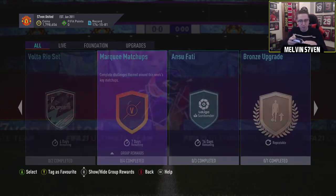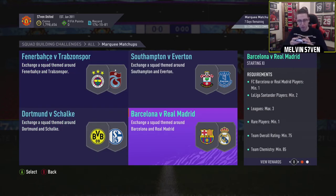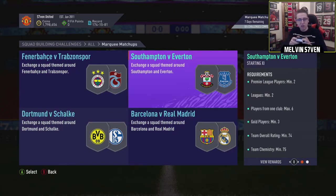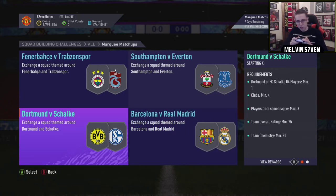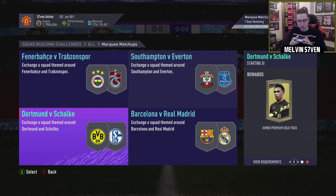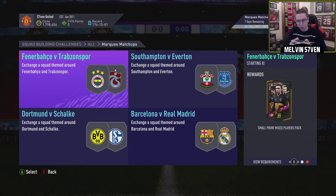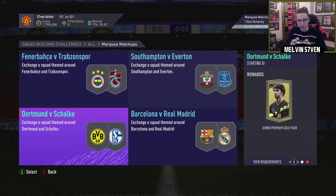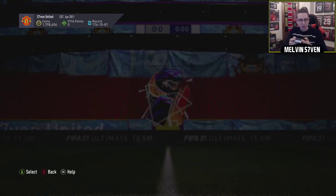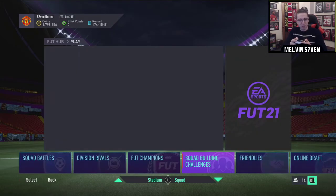We've got marquee matchups. We've got Barca versus Real Madrid - you need a Barca or Madrid player so they'll go up a little bit. Southampton versus Everton - two Premier League players, mixed players pack, prime Electrum players pack. Dortmund versus Schalke looks pretty decent - you need a Dortmund or a Schalke player for a 15k pack. And then we've got Fenerbahce versus Trabzon Spor, a small prime mixed players pack. The Southampton Everton has the worst pack out of the whole lot.